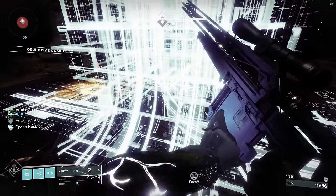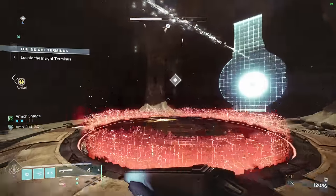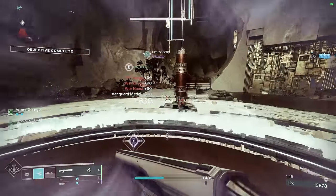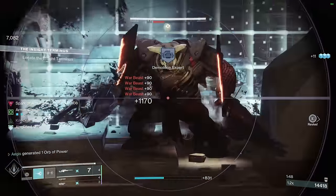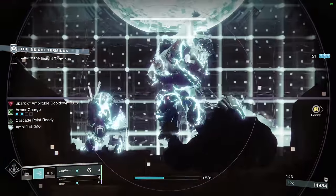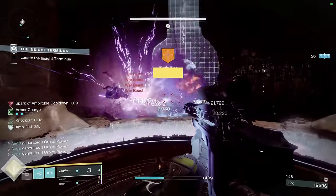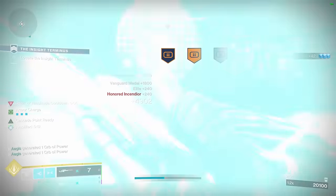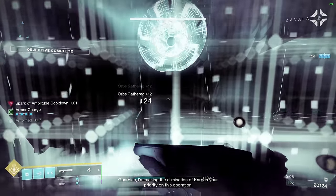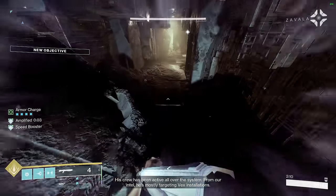Let's talk about how I actually scored Heavy GLs. There are two primary frames: Rapids and Adaptives. Adaptives shoot slower, but they have higher DPS and higher total damage, which is weird. Normally with Bungie, one archetype has higher total damage but lower DPS while the other has higher DPS but lower total damage. This is not so for Heavy GLs — Adaptives are just better in every way, besides having smaller mag sizes.